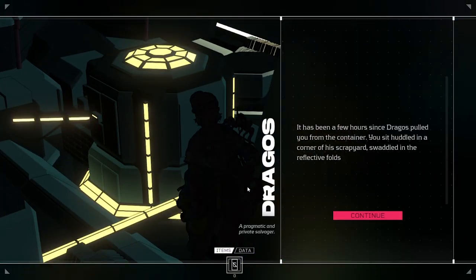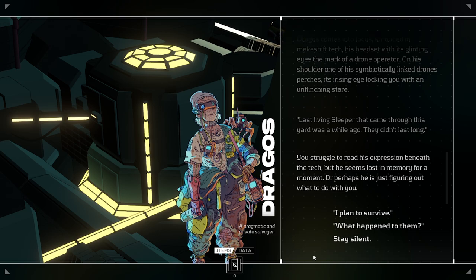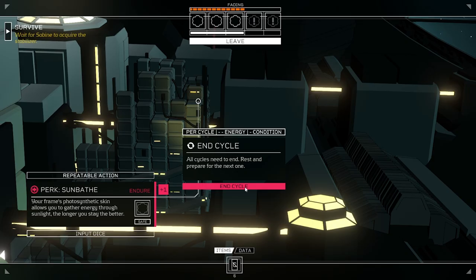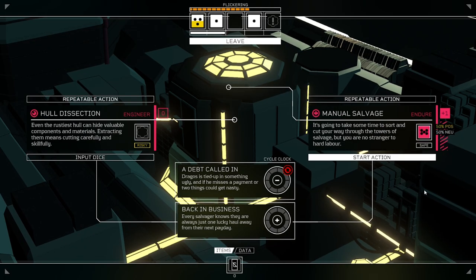Your journey begins as a shipping container is opened and you are found inside, barely alive. Next step, you've got to stay alive. Each turn, or cycle as the game calls it, you'll have limited resources to spend in a few ways.